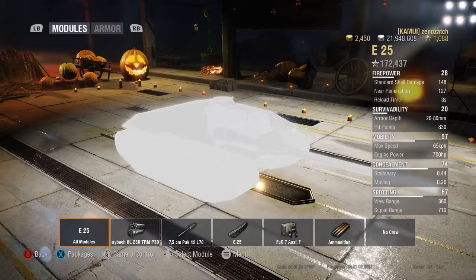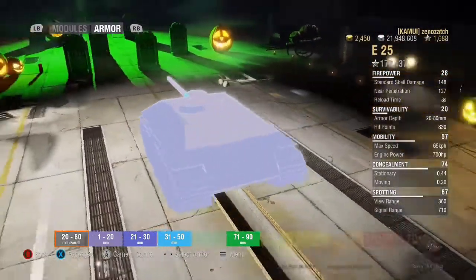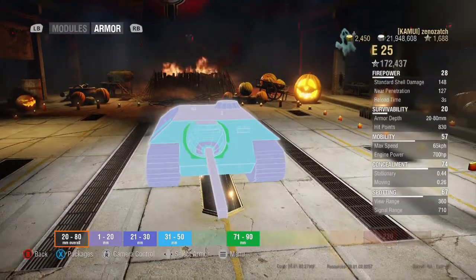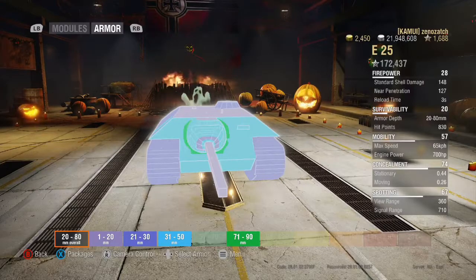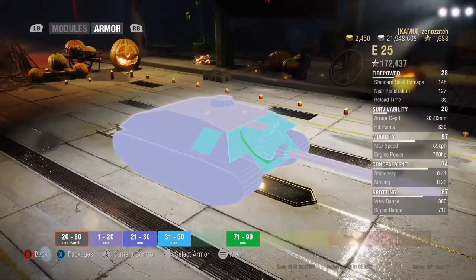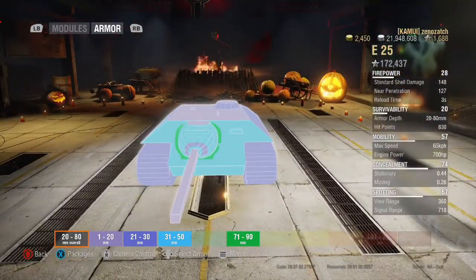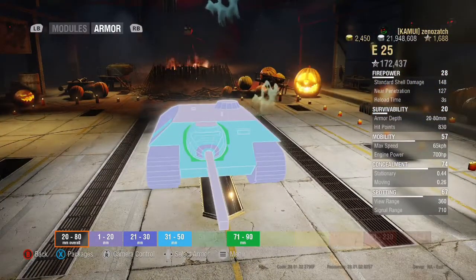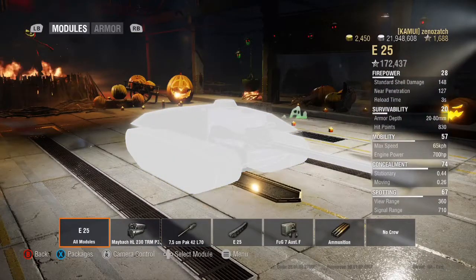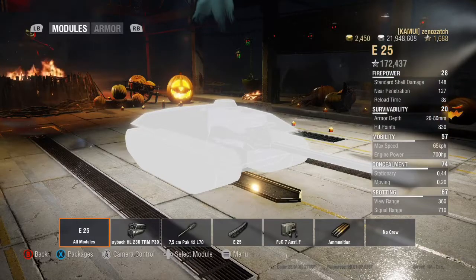Survivability is rated 20. Armor depth ranges from 20 to 88 millimeters, but in practice most of the tank is 1 to 20 millimeters, with the gun mantlet ring at around 71 to 90 millimeters and the front at 31 to 50 millimeters. Around 90 to 98 percent of all tier 7 and tier 8 tanks will penetrate you regardless, so be wary of HE rounds. Hit points are around 830.